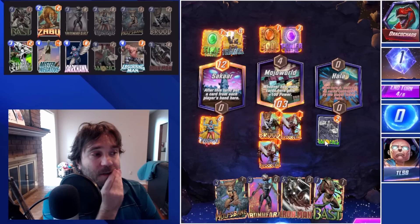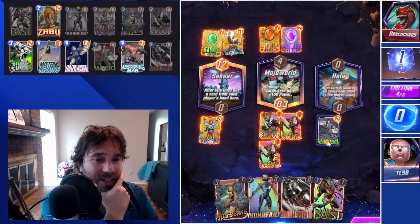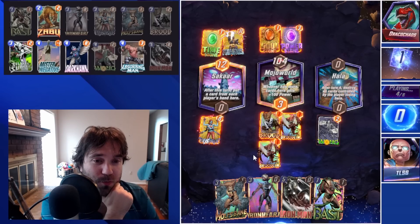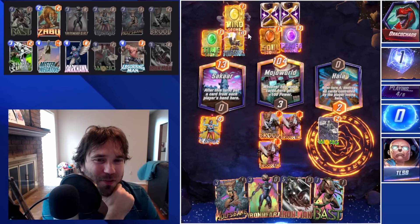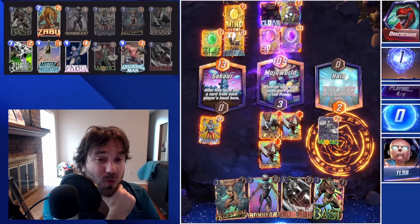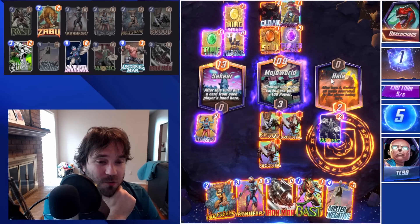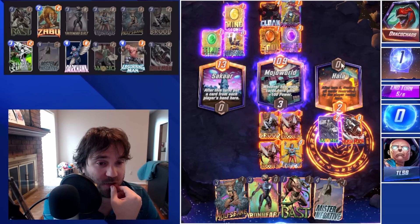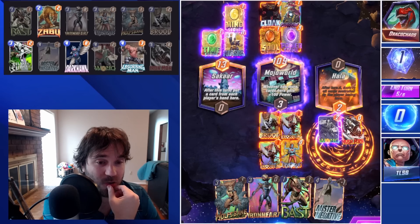They play two cards into mid — Mind Stone and Psylocke to ramp up into their Galactus, and a Cloak so they could move cards into Mojo World. They could play Galactus here, but we're okay with that. We're going to play Iron Man, and then on the last turn if they do Galactus this turn, we can do Wolfsbane and Iron Heart — the Iron Heart will only have one target to hit.